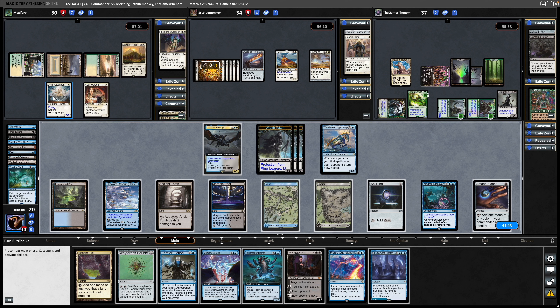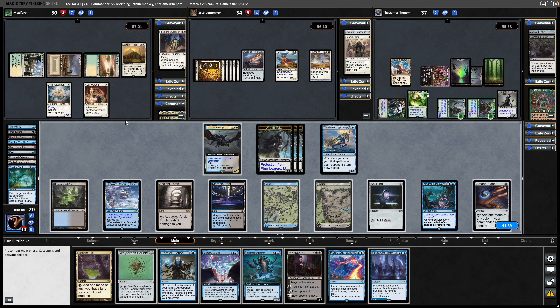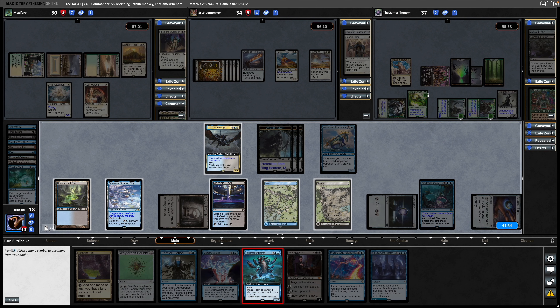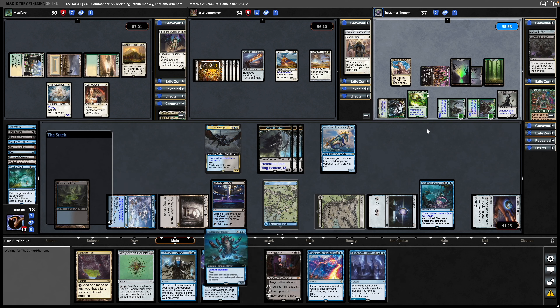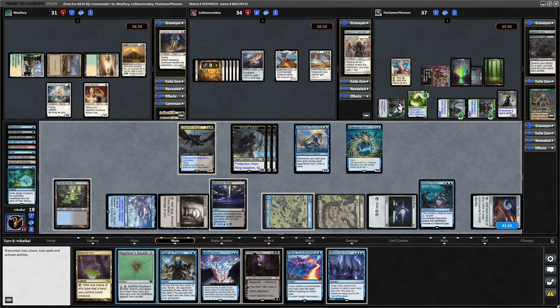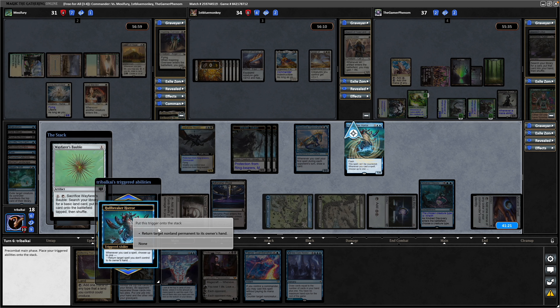We could bounce this thing out of the way and then swing over there and knock their life down a bit more. Yeah, let's do that. We're already getting ahead of our opponents a bit anyway, so we'll try and allow them time to interact with the Hullbreaker. Obviously I'd rather do it at the end of or during the Elf Player's turn — give everyone less chance to respond to this thing. So the Soul Warden gains another life, and then we'll play the Wayfarer's Bauble — which is why I kept it previously — so that we could do something like this.